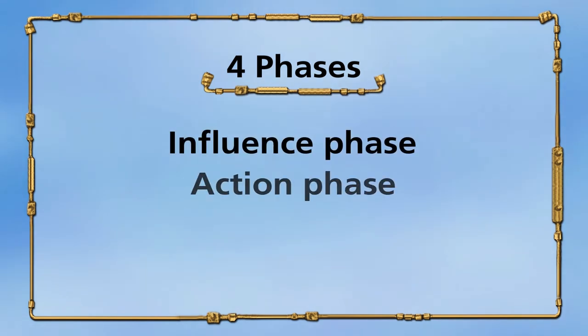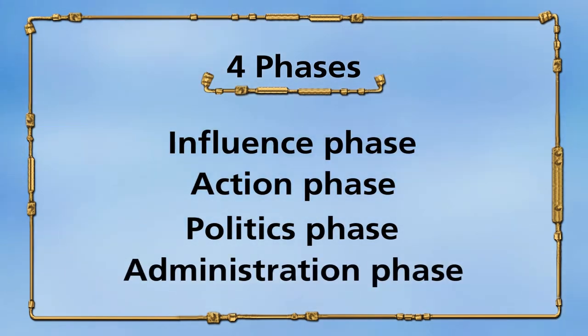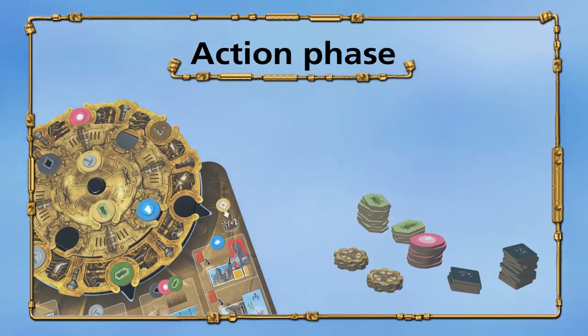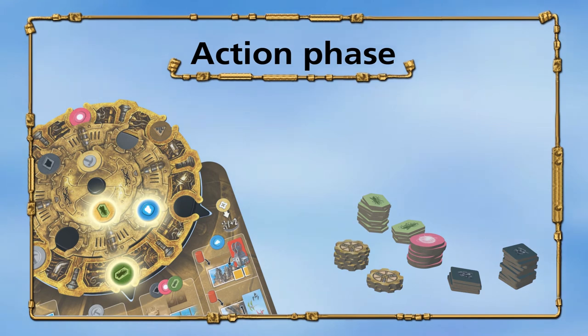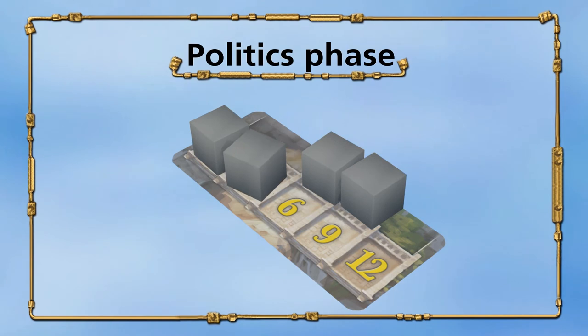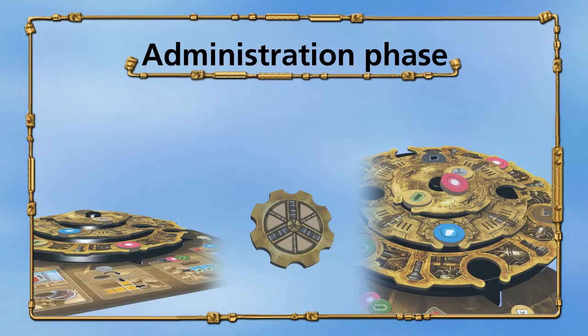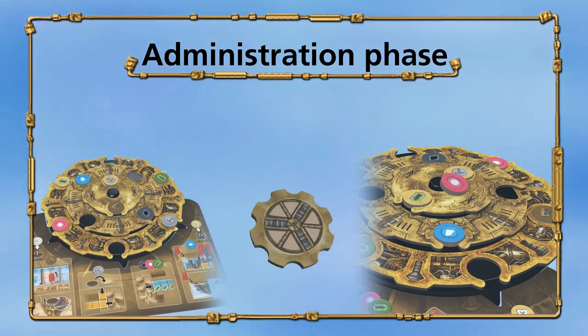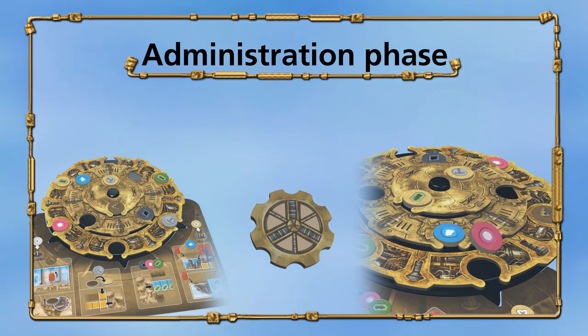Each turn consists of four phases, which are executed consecutively. The first phase is the influence phase, in which you can change the positions of the discs in your action wheel. The second phase is the action phase, which is the main part of your turn — you can activate up to three discs in your action wheel and additionally trade on the black market. In the third phase, the politics phase, you can move and remove politicians. The last phase is the administration phase, in which you rotate the three rings of your wheel, receive knowledge, and place newly bought discs into your wheel.